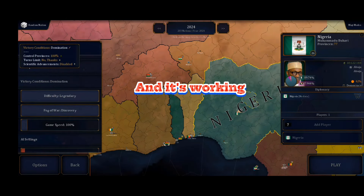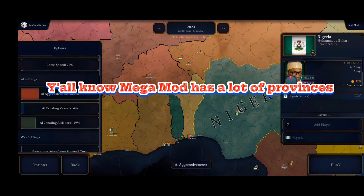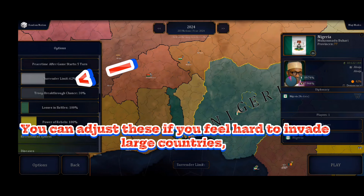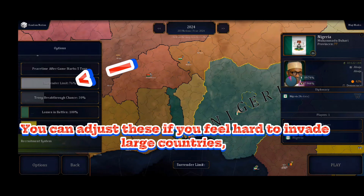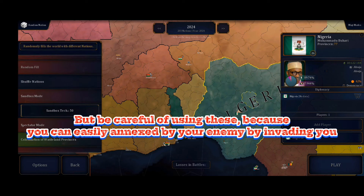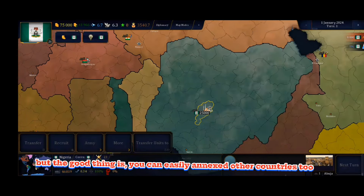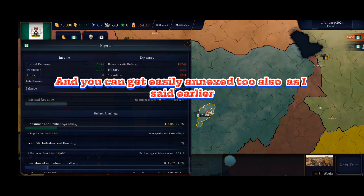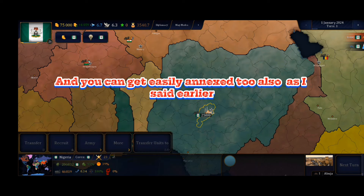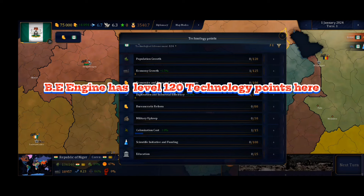Lula Mod has a lot of provinces. You can adjust these if you feel it's hard to invade large countries, but be careful using these because you can easily be annexed by your enemy invading you. But the good thing is you can easily annex other countries too. Also, as I said earlier, the BE engine has level 120 technology points.